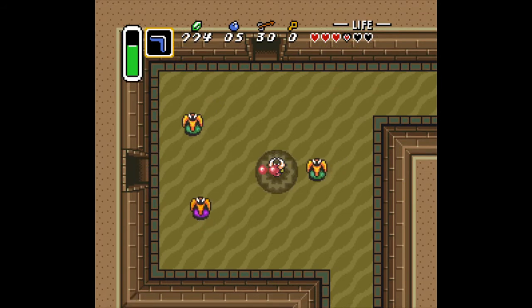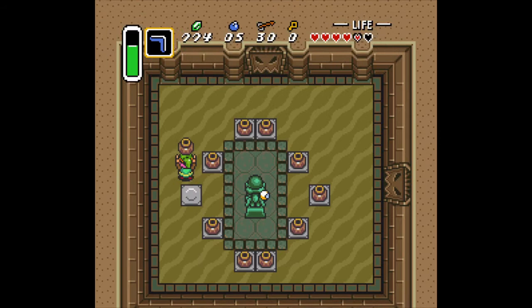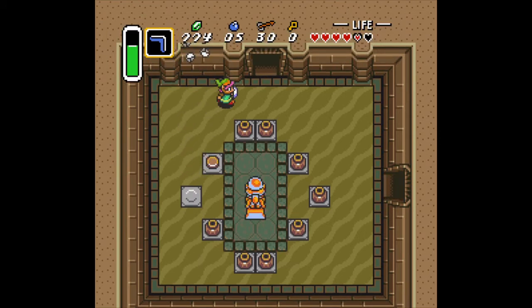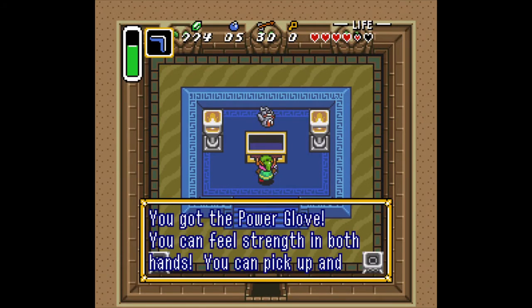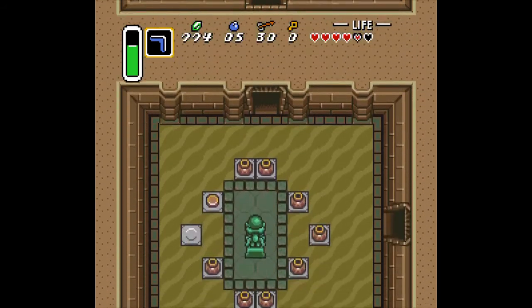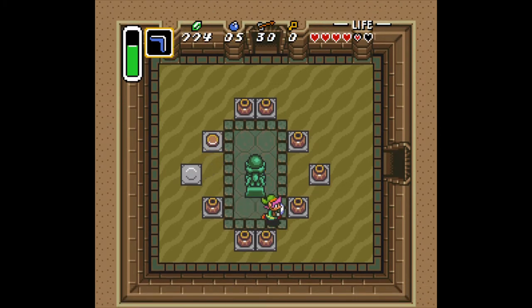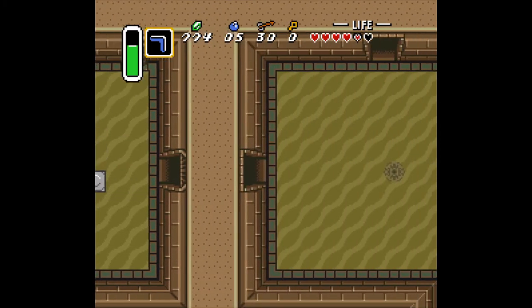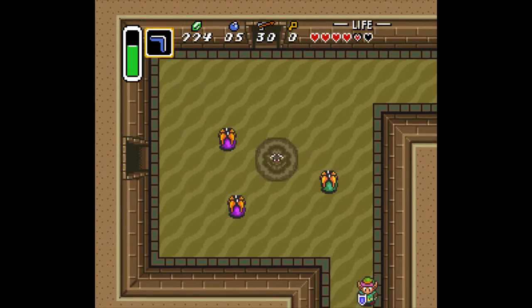I wanted to show you the treasure chest before I grabbed it just because I was like, might as well. Now we get some time in this episode. We got the Power Glove! Now we can pick up some small stones and such, which means we could visit other areas. Got him with the pot throw — I always do that, I don't know why.